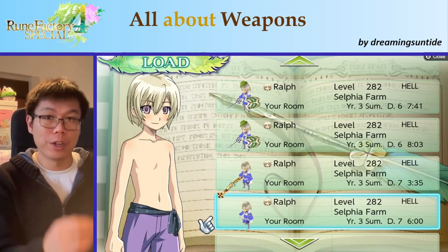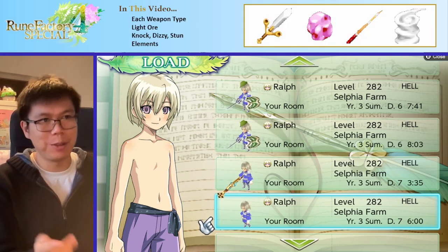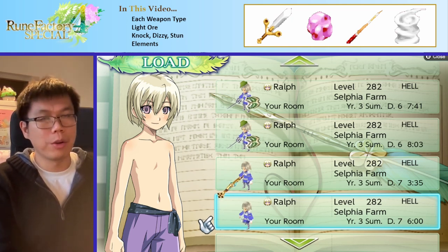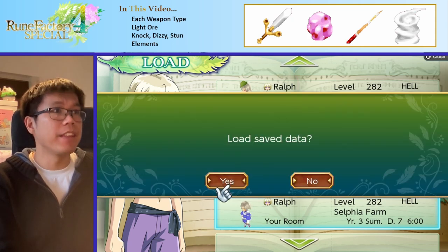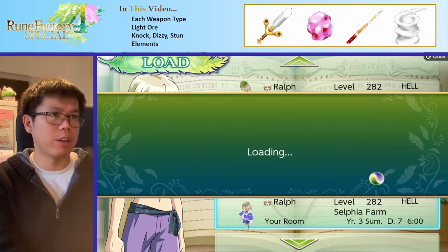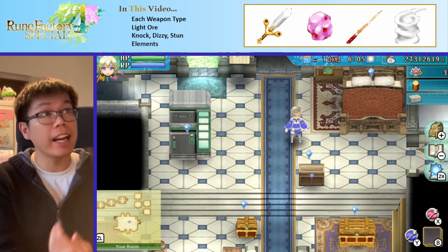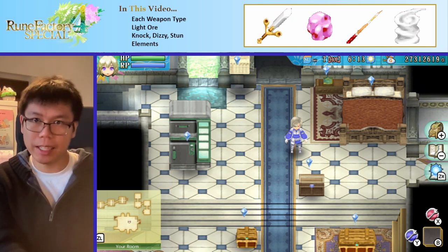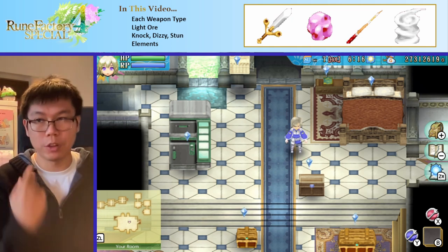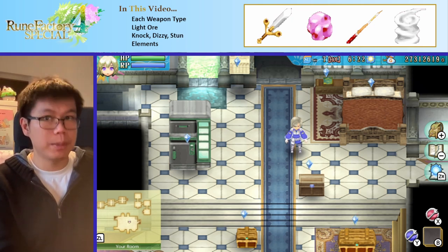But beyond that, we're going to talk about some more advanced topics. We'll first talk about the main weapon types of the game — all six of them. Then we'll talk about light ore, which is a very interesting and unique thing the game has for changing your weapons up. Then we'll talk about knock, dizzy, and stun, which are rather underappreciated aspects of the game that change a lot of how combat works. And finally, we're going to talk about elements — both what it actually does in terms of combat, and the special effects of Grand Sioux, which is also quite underappreciated in my opinion.